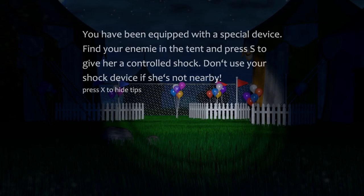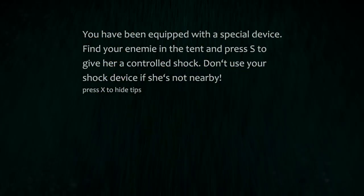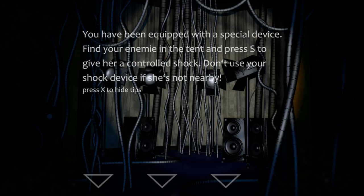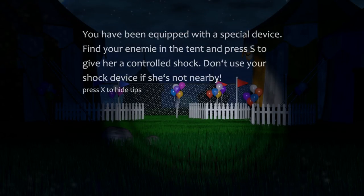Okay, let's see. You have been equipped with a special device. Find your enemy in the tent and press S to give her a controlled shock. Don't use your shock device if she's not nearby. So we just have to look in every tent and press S to give her a controlled shock. I guess we just have to look around until we find her.